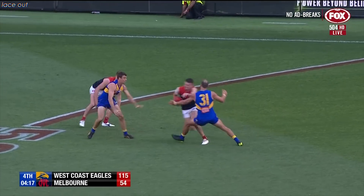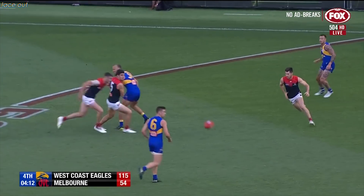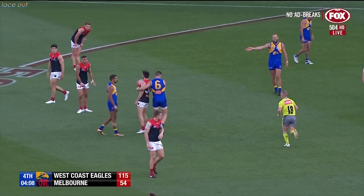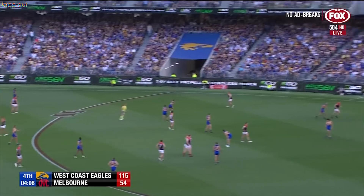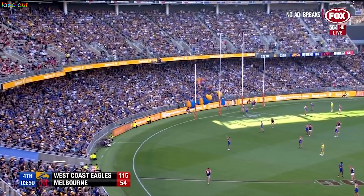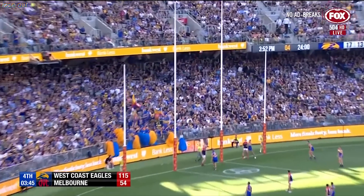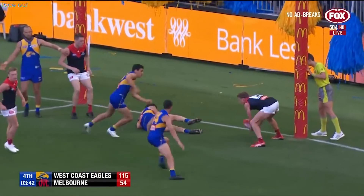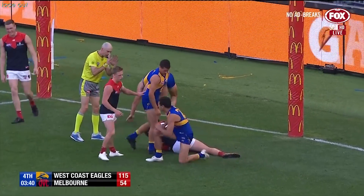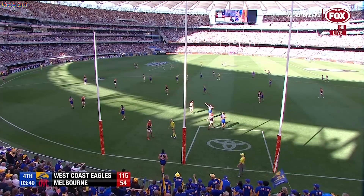Kick to a one-on-one out wide. Smith gets there for the Demons, can't get through traffic. Schofield went and found the footy — incorrect disposal. Petrarca — no advantage taken, it'll come back. Two behinds — nine. He goes and lays it off. West Coast were dominant. Tyson set shot, just brings it across the face. Baris with a big climb and it's actually been rewarded with a mark — that's his fifth intercept mark. It'll be a challenge for any side.